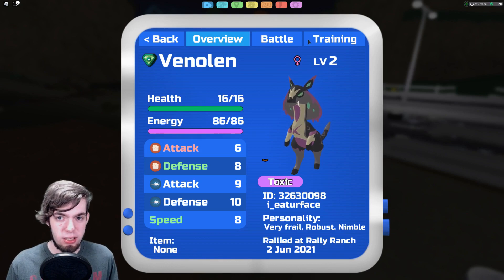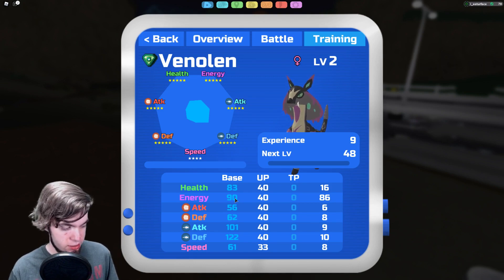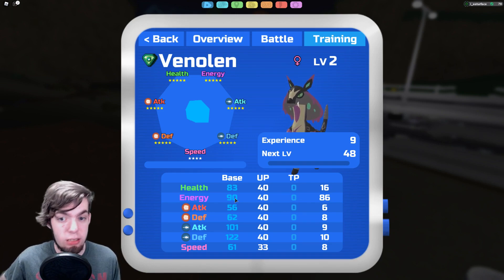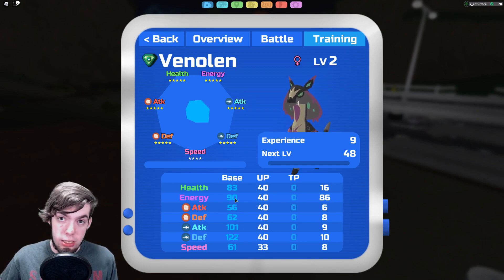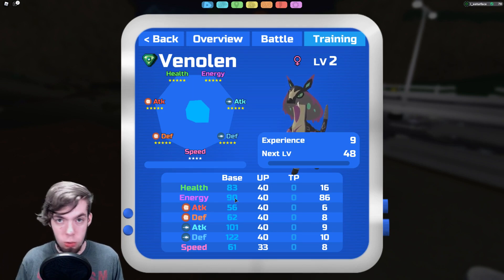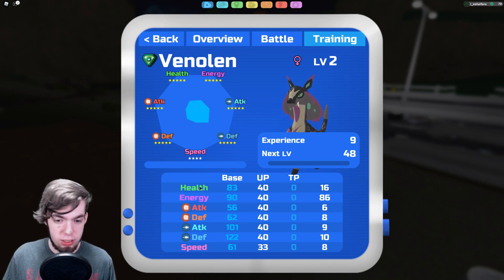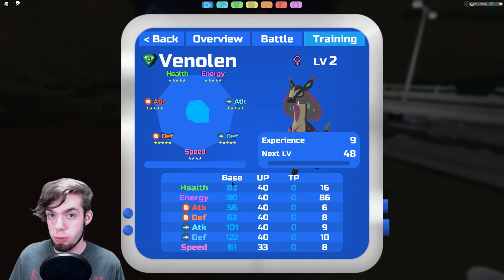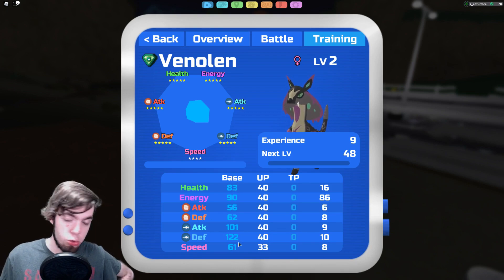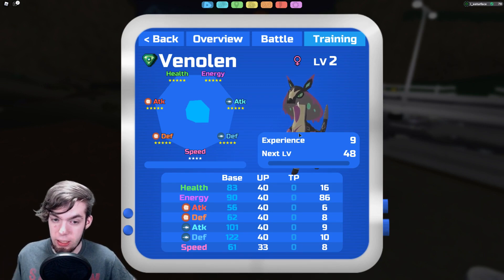Now, to get into its base stats, let's take a look. 83 HP, 90 Energy, 56 Melee Attack, 62 Melee Defense, 101 Ranged Attack, 122 Ranged Defense, and 61 Speed. In short, this thing is fat as frick. This thing is super chunky. It's tied with Nomore with having the highest range defense in the game. It's got the highest range bulk that's not Gastroke, because Gastroke isn't viable. 83 and 122 is super good in this game — the amount of ranged hits this thing can take is stupid.